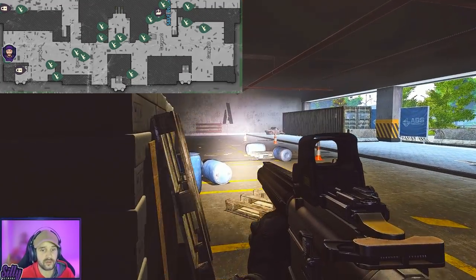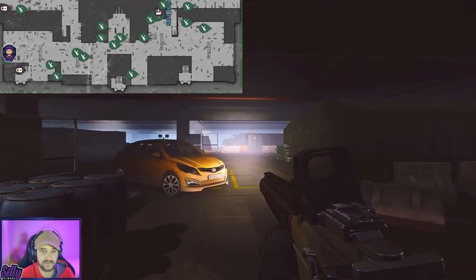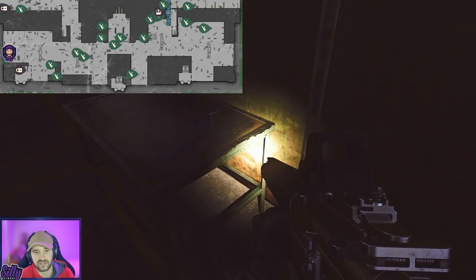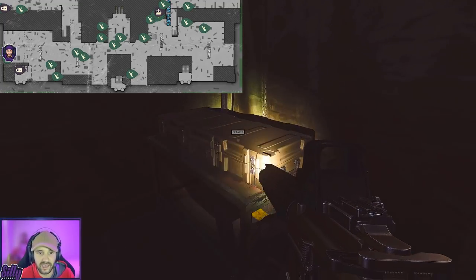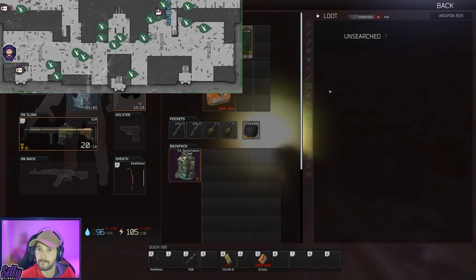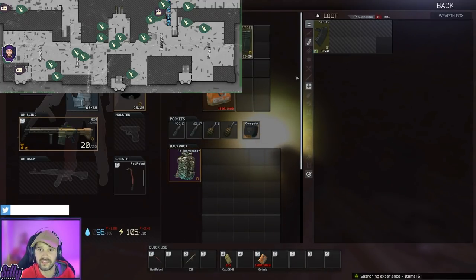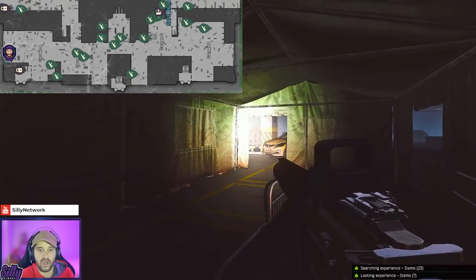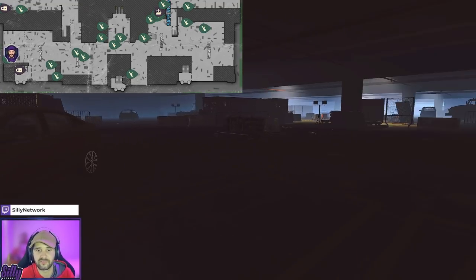The first weapon crate we're gonna be looting is right here in this first tent underneath the Oli, because we spawn on the IDEA side. Let's go ahead and give this first one a loot. That mag's not too bad. We got some hawk gunpowder — that's what I would take from those.